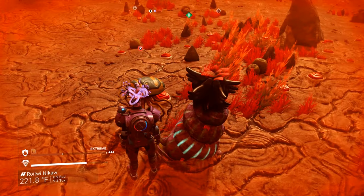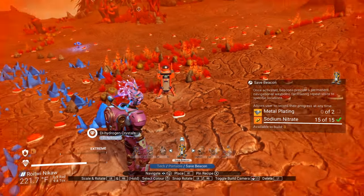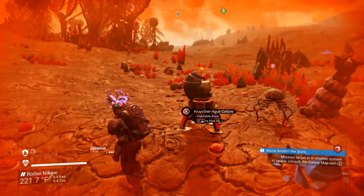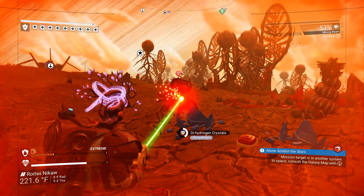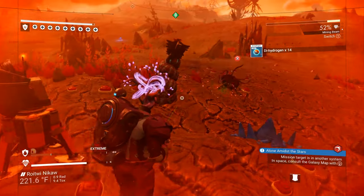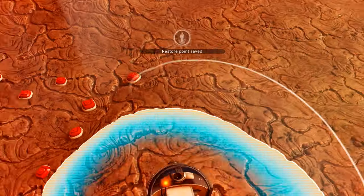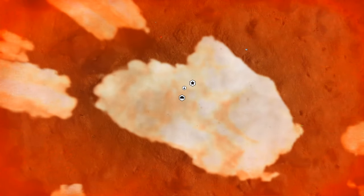A hostile crab showed up and had to be dealt with — you don't want to do it, buddy, but you forced my hand. Now we're going to claim this area. No prior claims? Sure, let's do it. Done. So we're good.